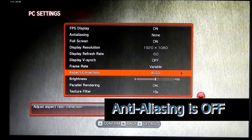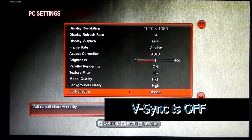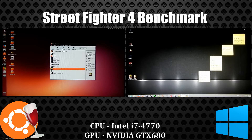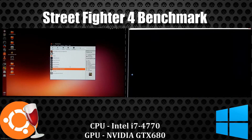The settings, as we can see here, are everything maxed out with the exception that anti-aliasing is off and vSync is disabled on both systems. On the right side we have Windows and on the left side we have Ubuntu with Wine in Play on Linux.